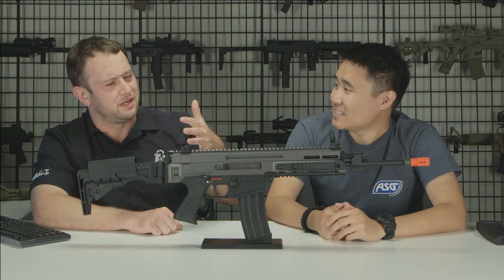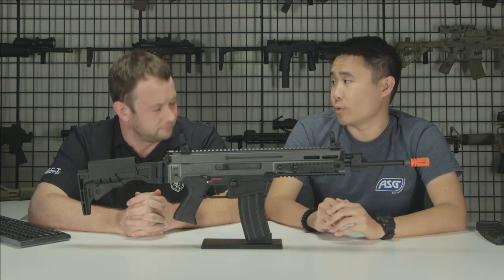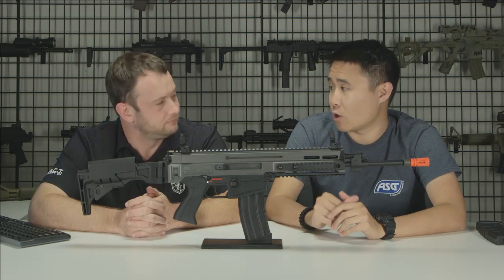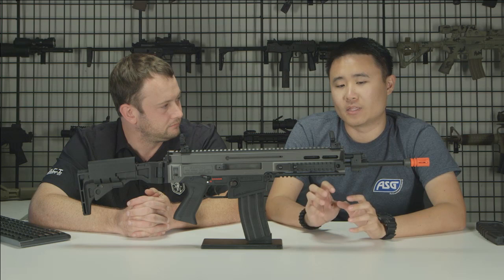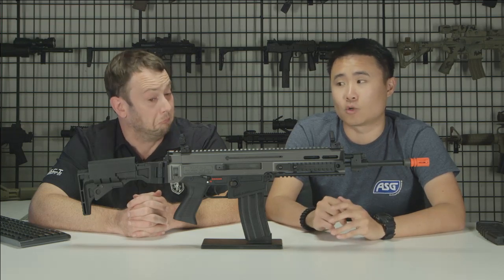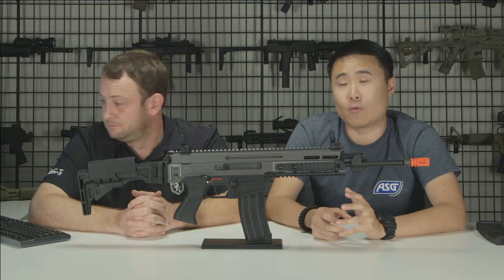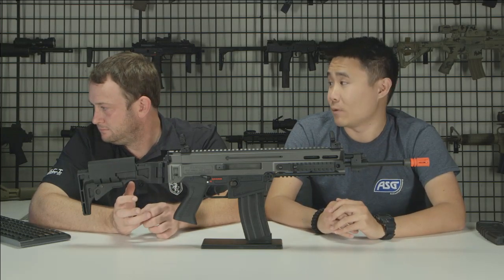The P09 comes in four different versions: one with a green gas magazine and hard case, two tactical versions with a threaded barrel and CO2 mag (one black, one two-tone), and a sportline version under $100 with a polymer slide that runs on green gas and is very snappy due to the lightweight slide.